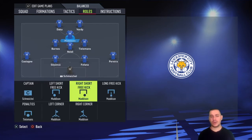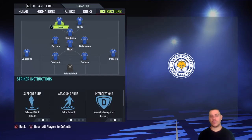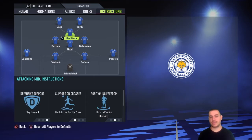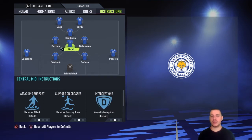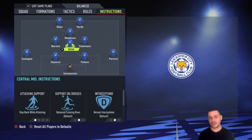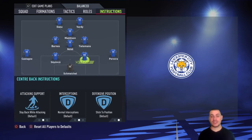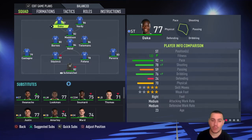For roles, put them where you want — it doesn't really matter, you can always switch in-game. The instructions are very important: get in behind and stay forward for both strikers. They can both run and do damage, so make them search for the through ball. Maddison: get in the box and stay forward — you want him to form a triangle with the two players up front. Stay back while attacking and cover shadow for Ndidi — hold him back as much as you can because he is the defensive mind. Stay back while attacking for both your full-backs as well.